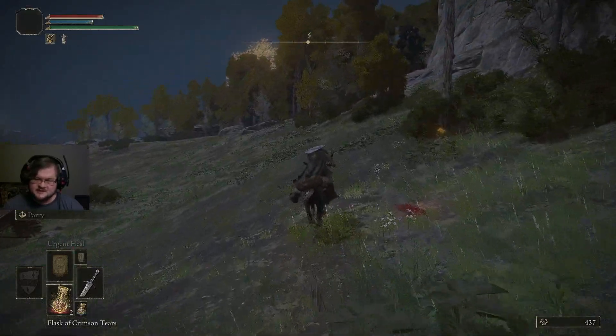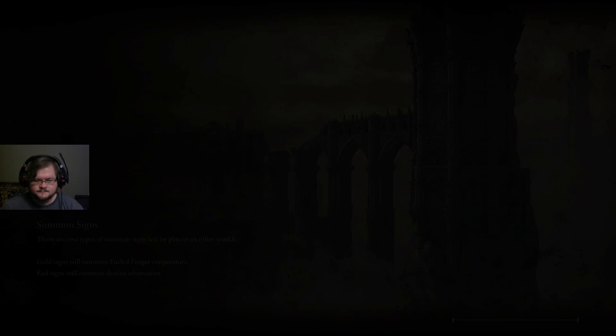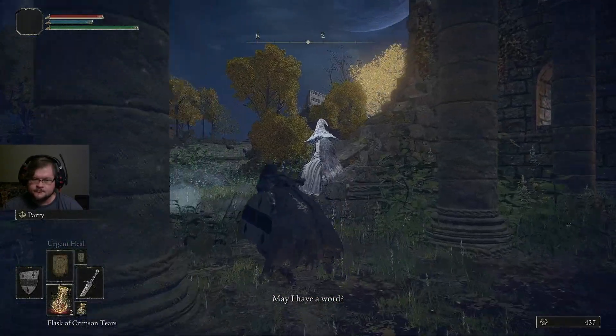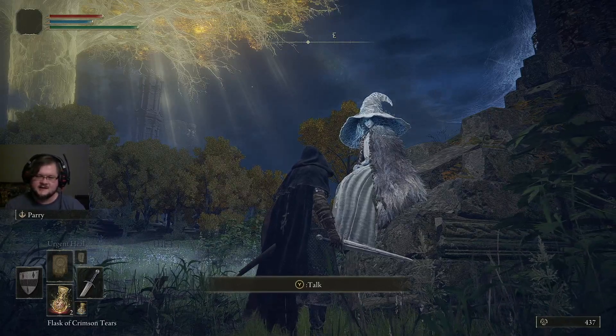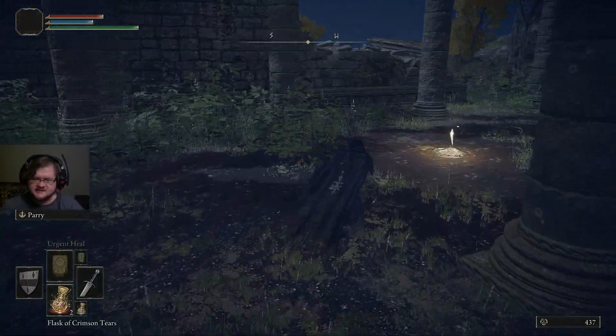We're going to head back to the church because there's somebody there after we get Torrent who wants to speak to us. We can just teleport over there by moving our cursor over it and pressing X. Teleportation is in the game right from the get-go. We have this character who will give us some stuff — I know you guys enjoy the conversation with her on your own so we're going to skip it. She has left and she gave us some items.